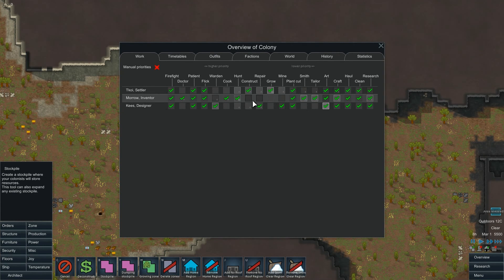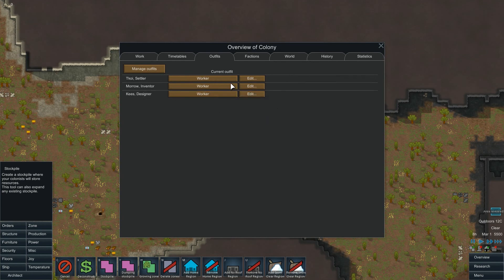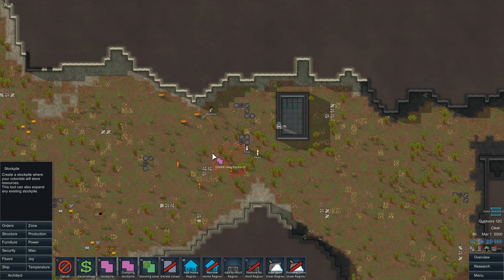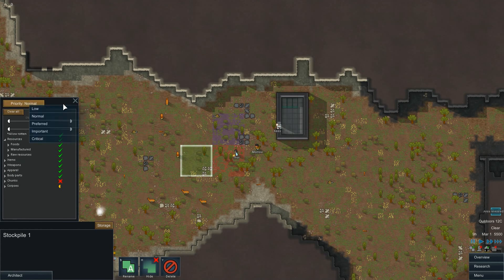In Alpha 10 they added Joy, and this lovely timetable which tells colonists when they can have joy time. It starts as 'Anything' by default, meaning they'll work or have joy whenever they want. I'm going to change that — I want them to work during the day and have fun before they go to bed and when they wake up. They also added clothing management — colonists have outfits now with hit points. If clothing drops below 50 hit points they complain about tattered rags, so this system makes them smart enough to go change worn-out clothes automatically.